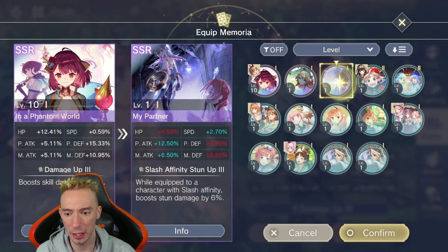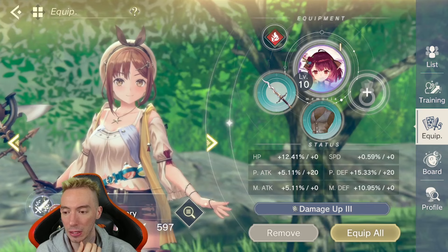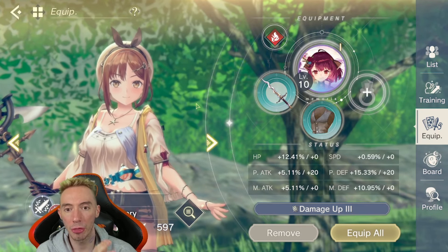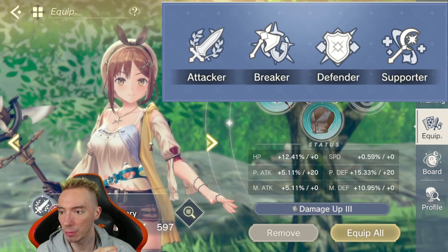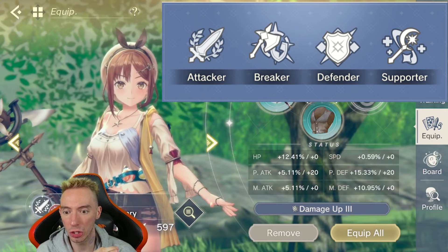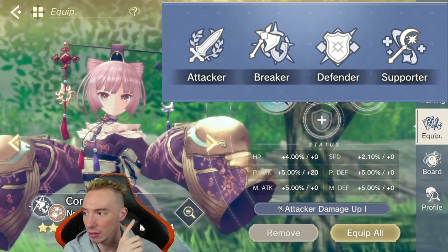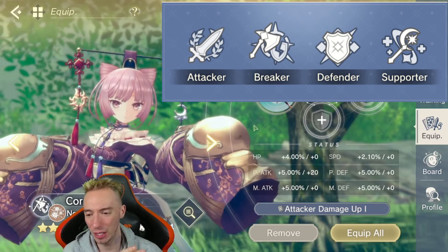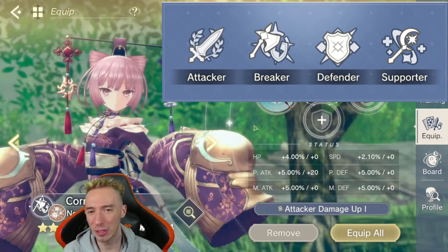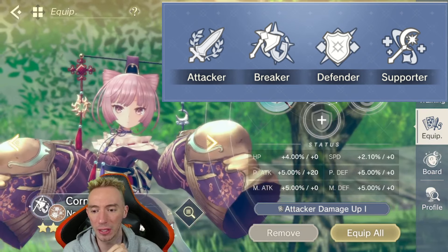Equipping memory cards on the correct characters is very important. There are four different character types and seven affinity types. Each card has very specific bonuses — for example, boosting skill damage, or while equipped on a supporter. You need to know whether a character is a supporter or attacker. The four character types are: attacker (sword icon), breaker (axe/broken shield icon), defender (shield icon), and support.